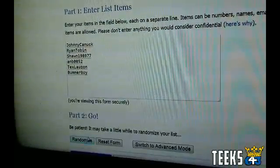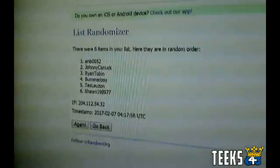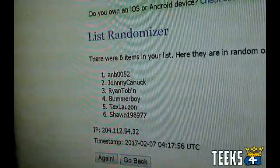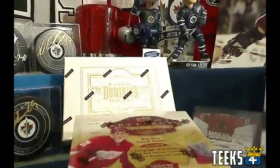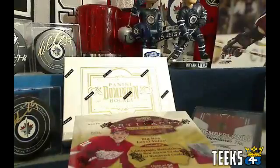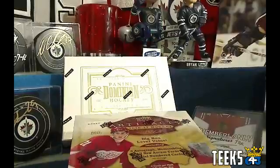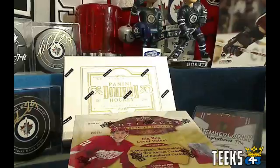Let's randomize it one time. The winner is A&B — congratulations! A&B gets the hit draft or the case break spot. Johnny Canuck, you've got the Minnesota Wild for free in a box of the Cup. Congratulations, you guys — I will make sure to pay for those spots for you. A&B, let me know if you want a hit draft spot or a case break spot.